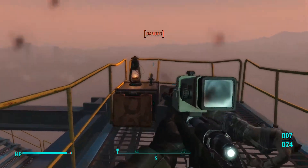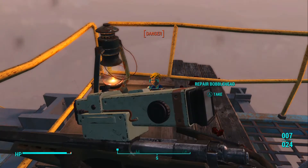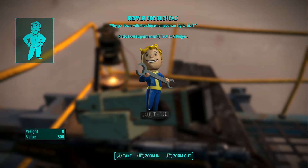Since items don't have durability anymore, repair as a stat or a perk has been eliminated from the game, but what this bobblehead will do is make it so fusion cores last 10% longer while you're using power armor, so you can do that if you want.